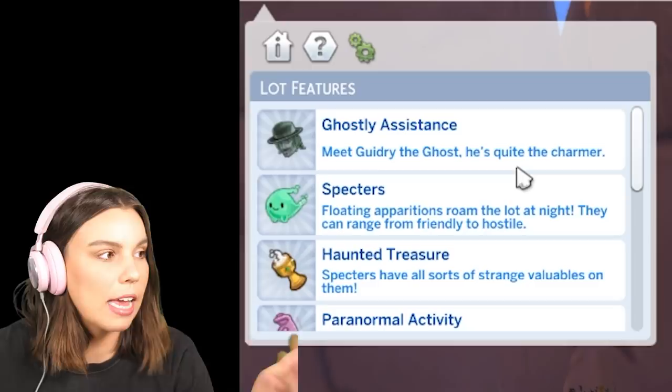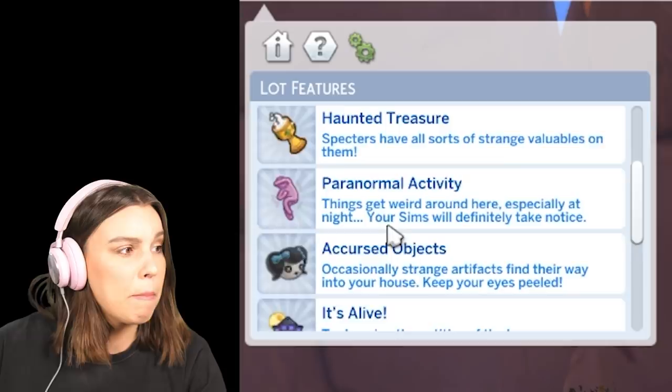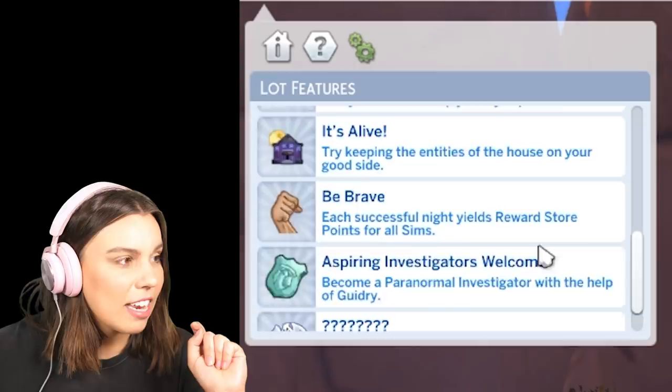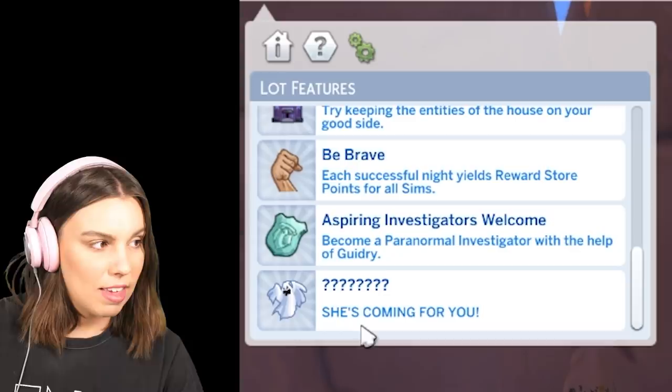Gildry the Ghost is quite the charmer and he's gonna help us through this pack, figuring out what we're meant to do in order to see spectres — which are floating apparitions. Then there's Haunted Treasure, Paranormal Activity where your Sims are gonna react to things getting weird, and Cursed Objects that you need to get rid of. We need to be brave to get reward store points, and aspiring investigators are welcome. So we can become a paranormal investigator.